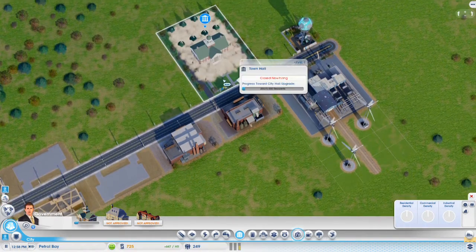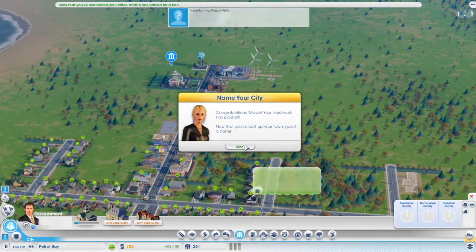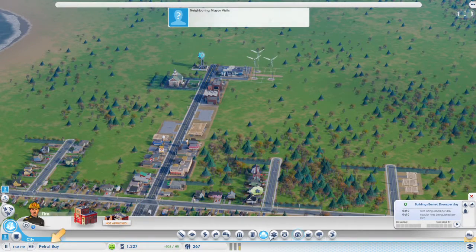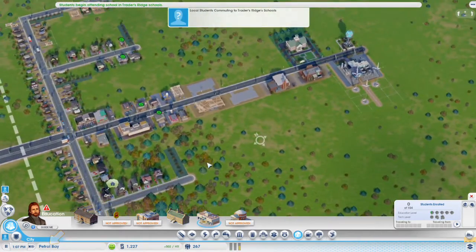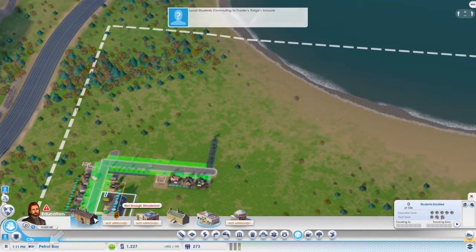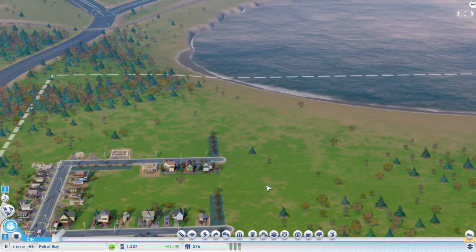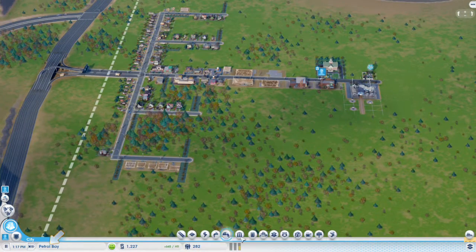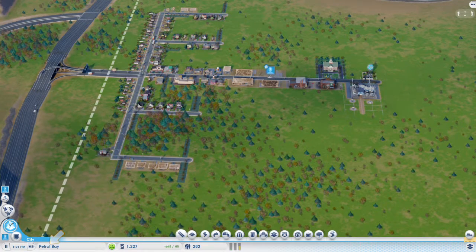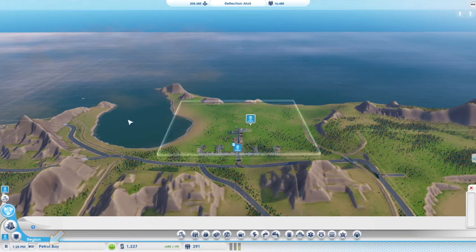Our little city is building up. Maybe I'll rename it later but Petrol Bay is fine for right now. Education — they need schools of course, you guys need everything because I just started this town. Let's plop a school down — not enough simoleons. How much do schools cost? Sixteen thousand — sorry guys, not getting to school anytime soon. No sewage outflow pipe — can we buy stuff from other cities? That's the reason I built Traders Ridge, so we could buy stuff.